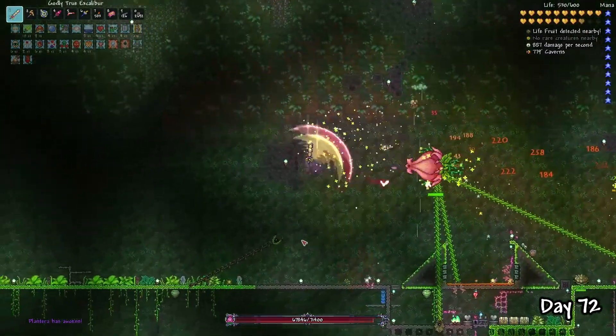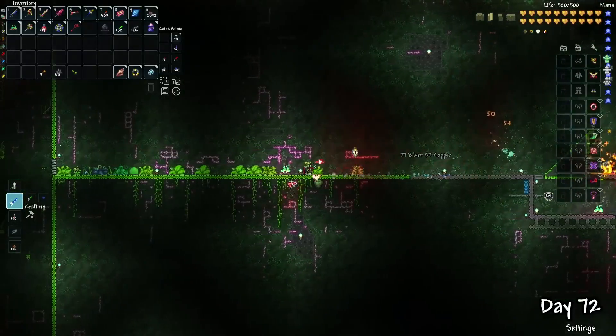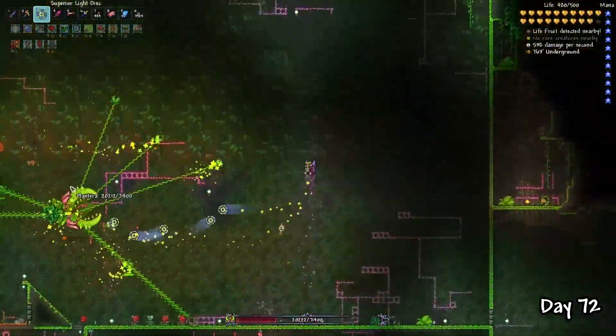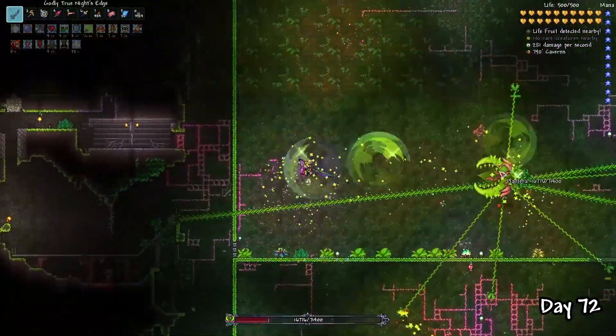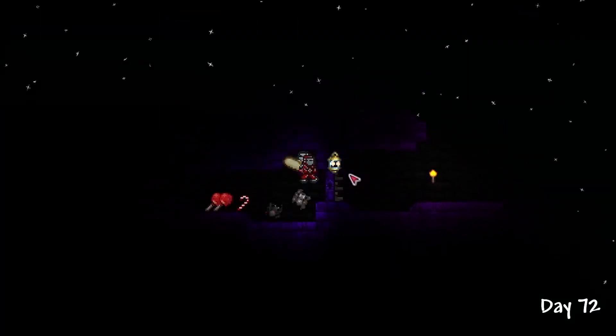I actually died in my first attempt. But on the second try, with a little more preparation and the basic circling technique, I got it into its second phase. The light discs feel amazing, and the True Night's Edge pierce attack makes the second phase so much easier. After a bit of time, the plant was finally destroyed and the temple is officially unlocked.